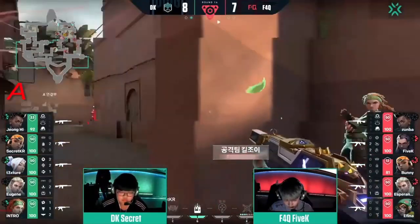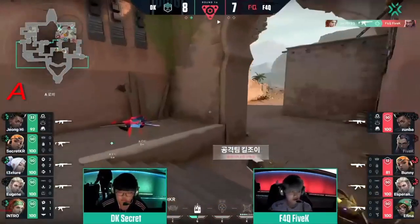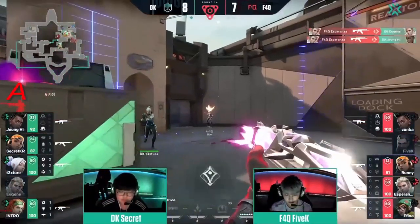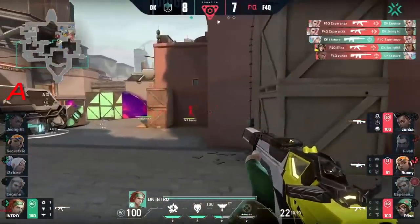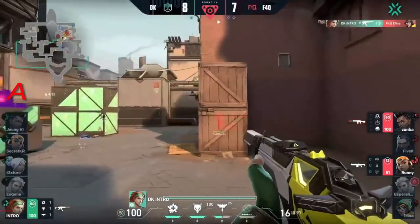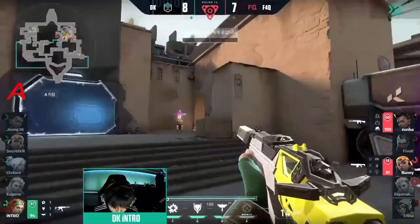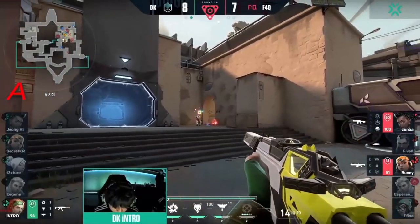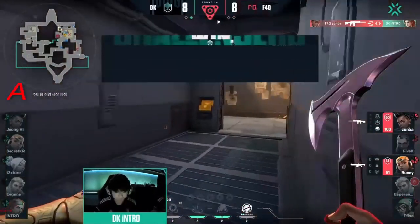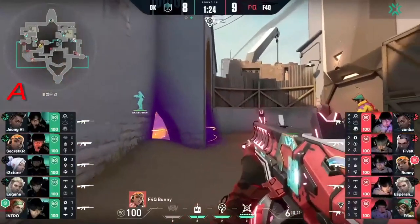They're almost there — this means they're going to have to act extremely quickly. Any technique to buy time here from F4Q is going to be employed. Grabbing the gun. Great shot by Esperanza — Zumba gets the kill on Texture. It's now just Intro against two. Intro is probably the guy you want in this situation but he doesn't have enough time. Eight to eight — Judge in hand, hoping to take a fight.